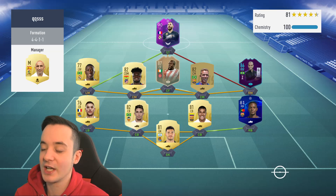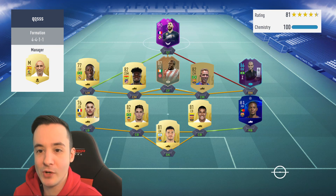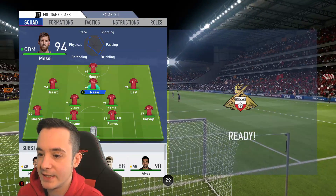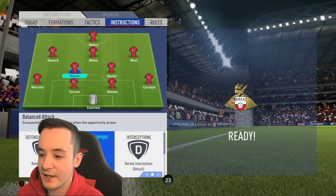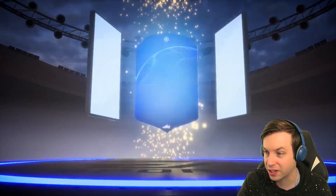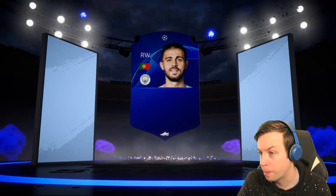Our first opponent is running a 4-4-1-1 and his team is a lot weaker than mine - we should win this. Let me show you my setup: 4-2-3-1 with Thierry Henry at ST, Vieira and Kante, Messi at CAM, BEST on the right hand side. Stay back on Vieira, stay back on Marcelo, stay back on Carvajal - that is the setup I use. Courtois in goal would be nice, and a Portuguese right winger - Bernardo Silva - that's a good one, 85 rated.